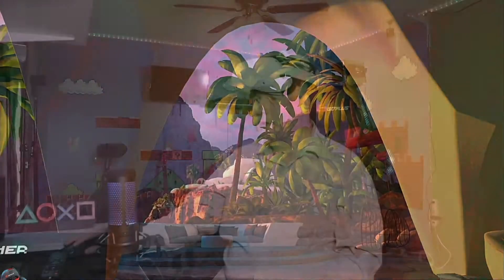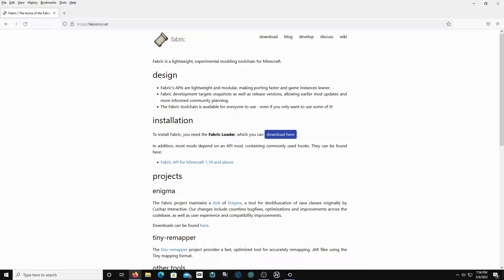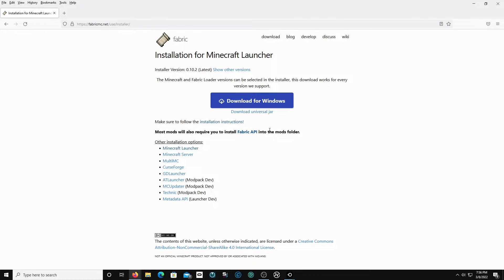Now we are going to show you how to get Fabric Loader on there. This is how you get Fabric Loader installed. Come down here and press download. Do not download the Universal Jar - download for Windows. There we go, which we already did that.